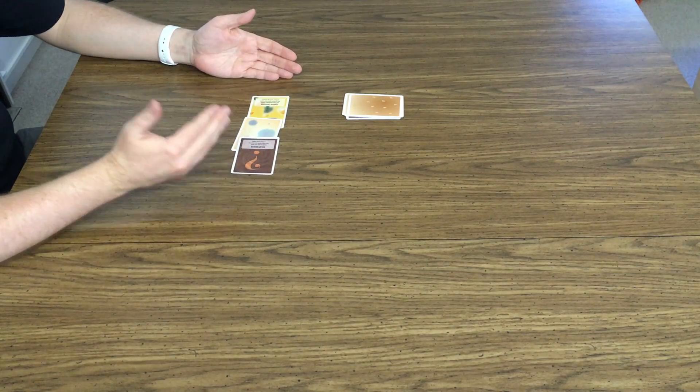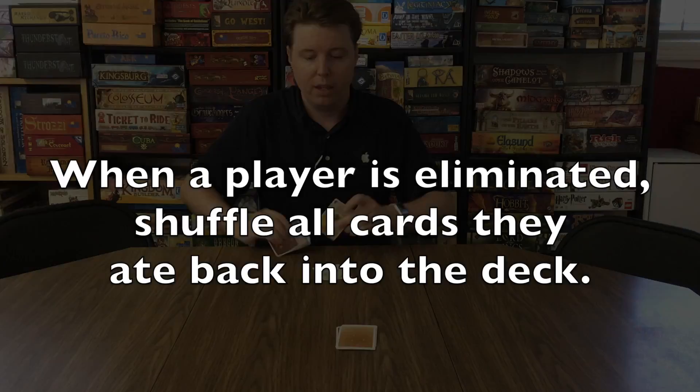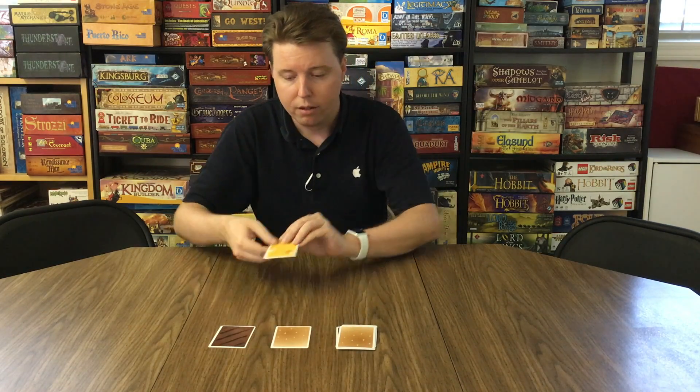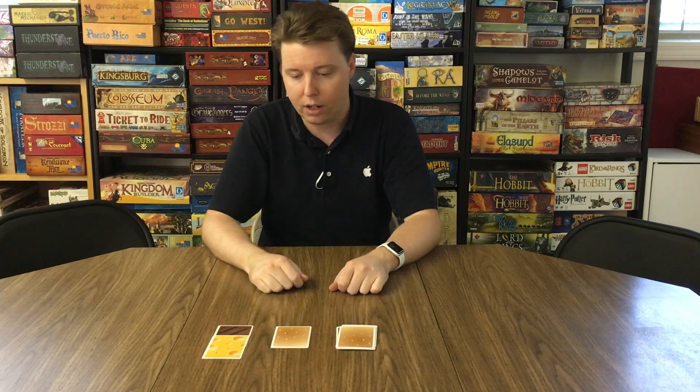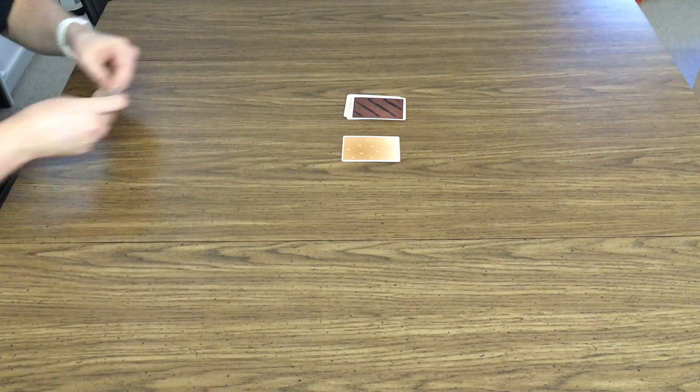If there were only good ingredients, you would win the game. If there was any bad ingredients, you're out. You are also allowed to mix and eat with the top card of the deck. So in this case, I could grab this blind, throw it on there to mix and eat, and go for the win.